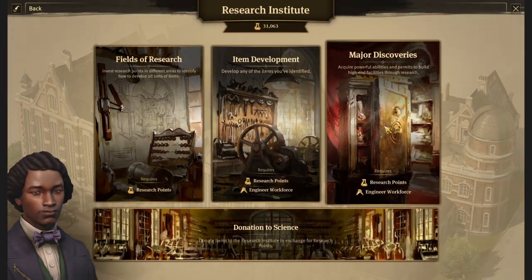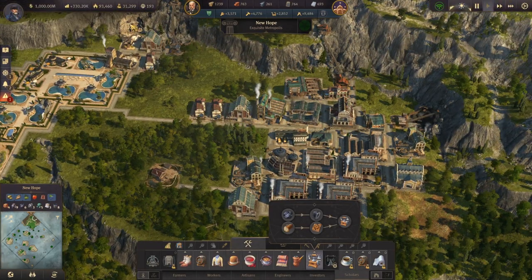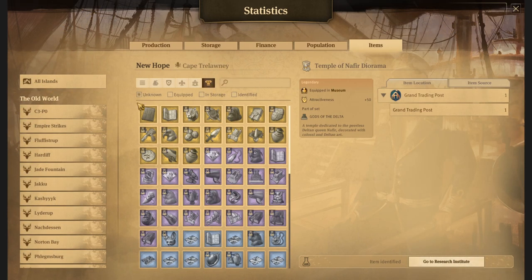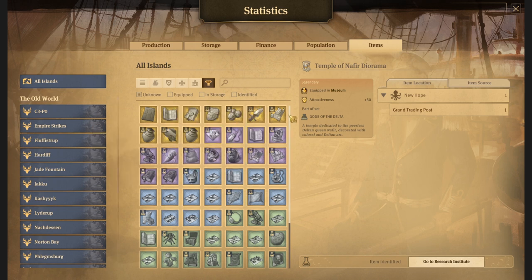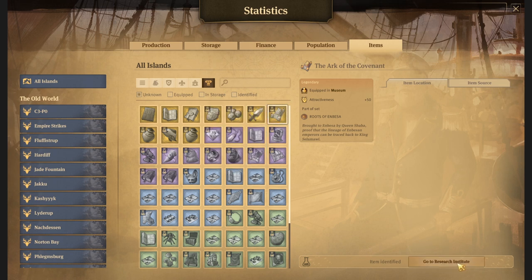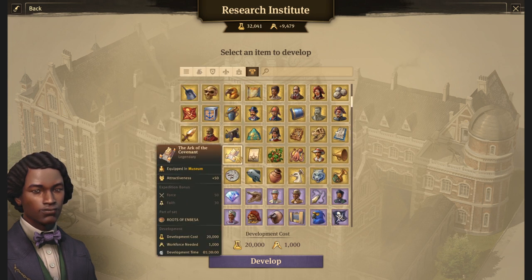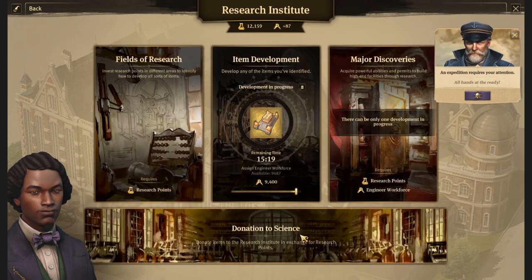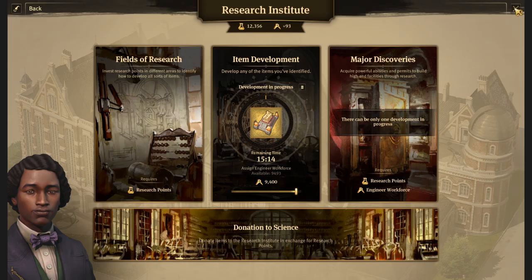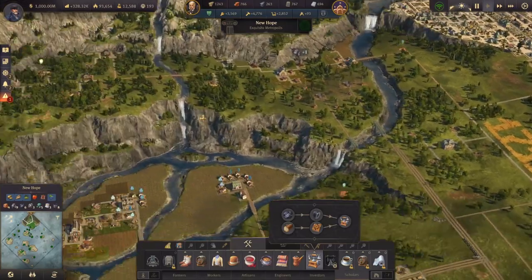We researched the item — this is perfect! I'm going to press Ctrl+T, go to the cultural items, select all islands, and find the second item. This is the Ark of the Covenant and this is the Roots of Embessa. Going to the research institute — it should be selected already, yes it is. We're just going to develop this. It's going to take about another 15 minutes. I think we're going to need to find other space for this somewhere next to the hole — I got some space here with a deposit.